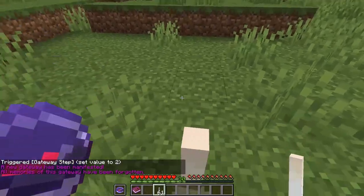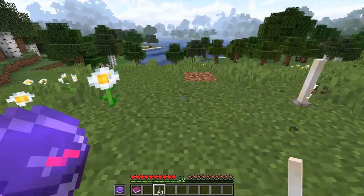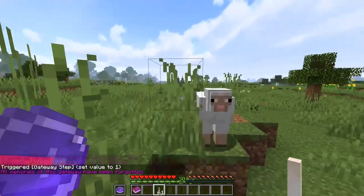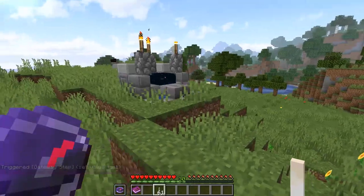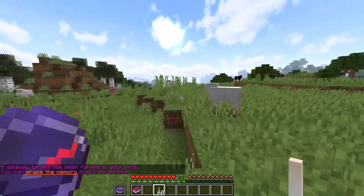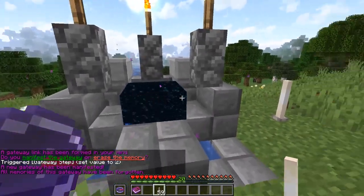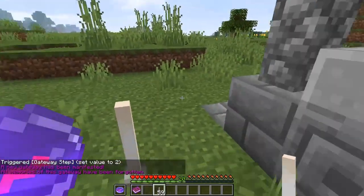That NROD marks exactly where you'll teleport to. If you want to go back and forth between two spots, you can set up another portal nearby. I'll erase this one to restart the process, then come over here and place down an NROD near this portal. Once I get the message pop up, I throw down another NROD at the other location, manifest another gateway, and now I can get back and forth easily between the two portals - it's a big time saver.